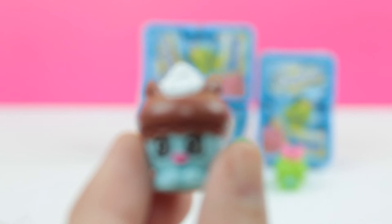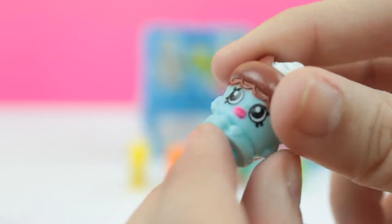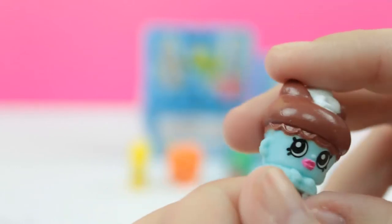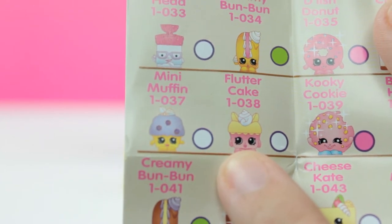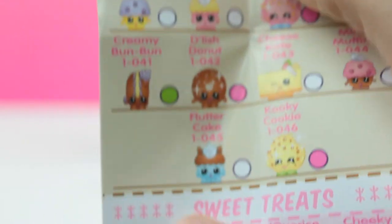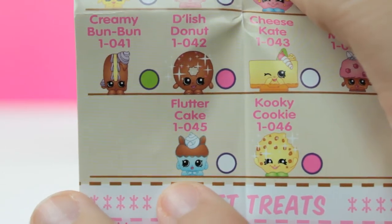We got a blue little cupcake. I think I've seen the green version of her but not the blue version, so let me see her rarity too. Okay, her name is Fluttercake — that was the one I was thinking of. I think I said green but I guess it was pink. And this is the Fluttercake that we got, and it is a common. Both the pink and the blue one are common, so I guess it doesn't really matter which one you get.